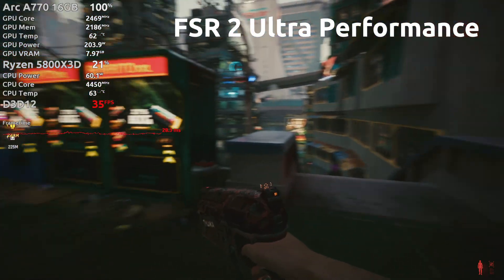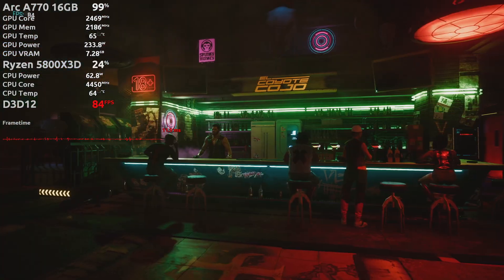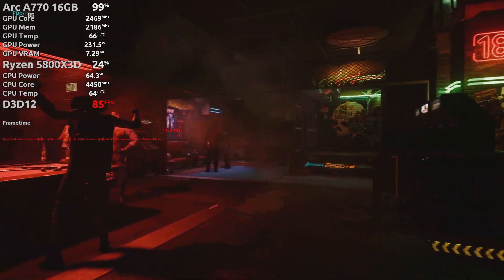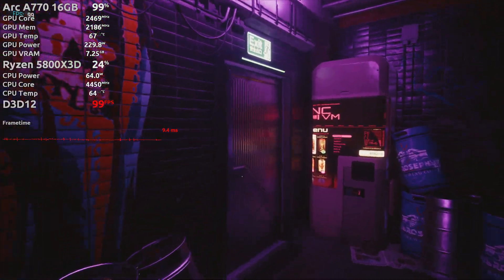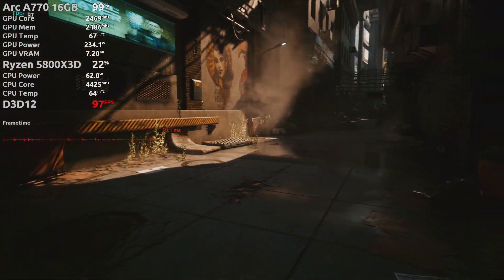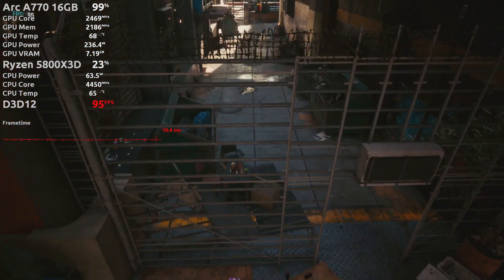I point this out because people who played the game on PS4 at launch might otherwise assume that's how the game is supposed to look. In this patch, I saw a huge performance bump on my A770. In previous videos, I mentioned that Cyberpunk didn't seem to run as well as it should on Arc, but that issue seems to be resolved entirely. I don't know what did the trick, but it's all good now. On this 5800X3D, performance is flawless on high crowd density.